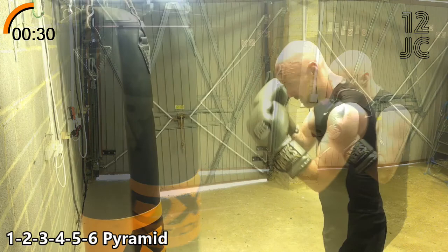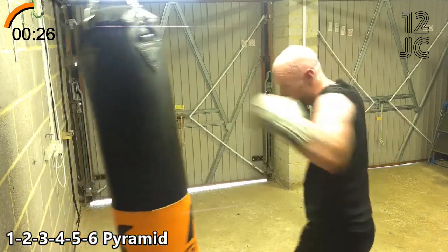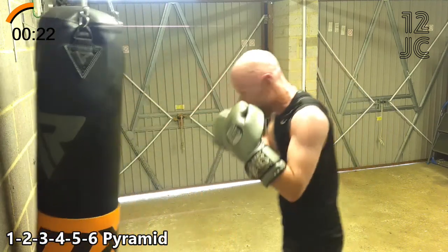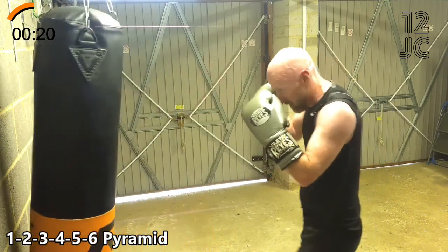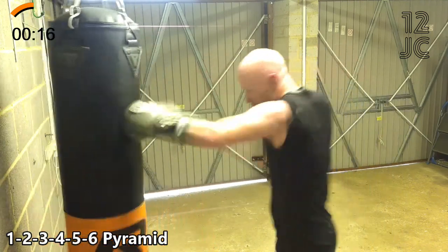Now we're changing to the 1-2-3-4-5-6 pyramid. So that's 1, then 1-2, then 1-2-3, adding a punch until you get to 1-2-3-4-5-6. Then remove one punch at a time, dropping to 1-2-3-4-5, then 1-2-3-4, and so on.